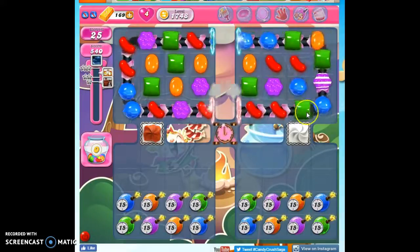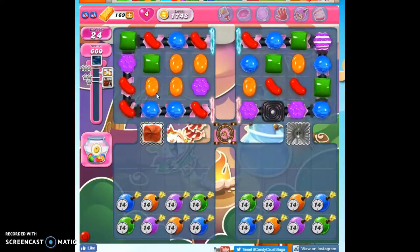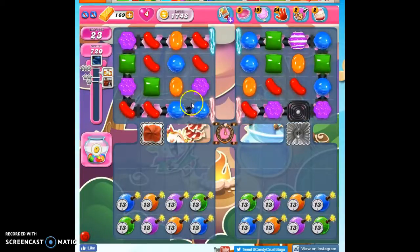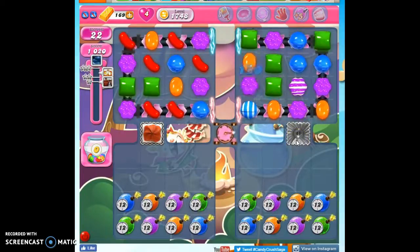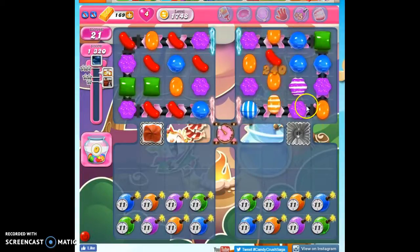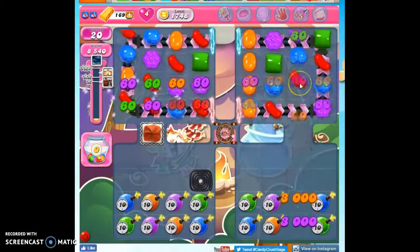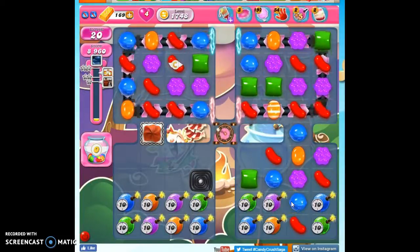On some levels we need to keep the magic mixer around, because it spawns things we need. That's not so on this level. Regarding the Ticking Time Bombs, I know they seem like a bit of a curse on this level, but they can be an extreme help, because this is a points level. In order to obtain the points we need, we need something grand to happen. What I would like to have happen is to create a color bomb that I can match with one of these colors, and that will give us a huge point boost.